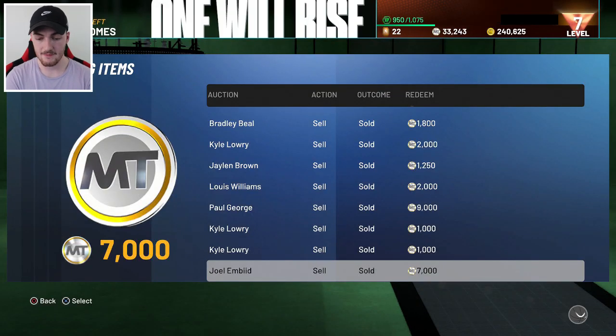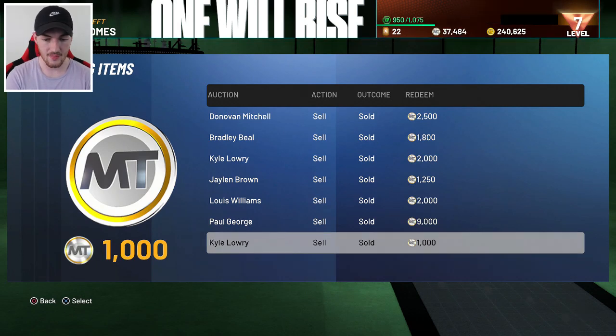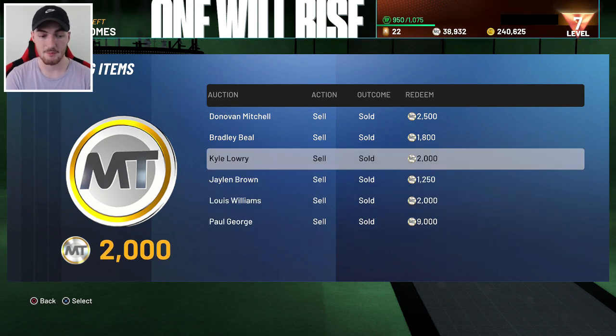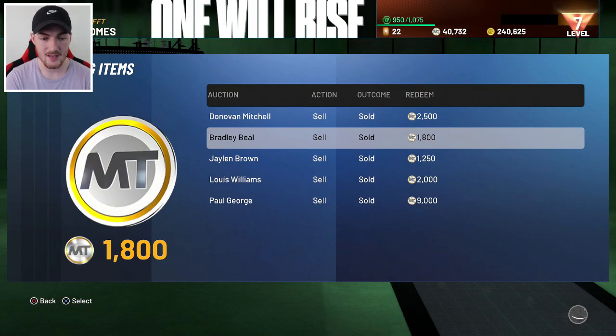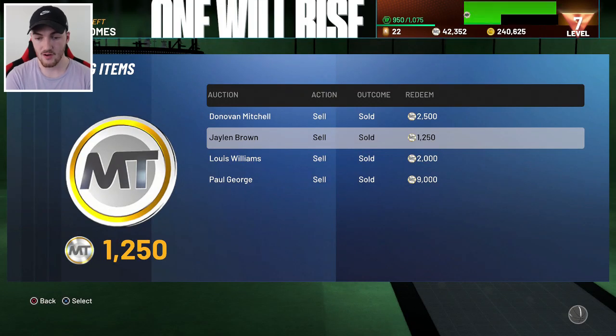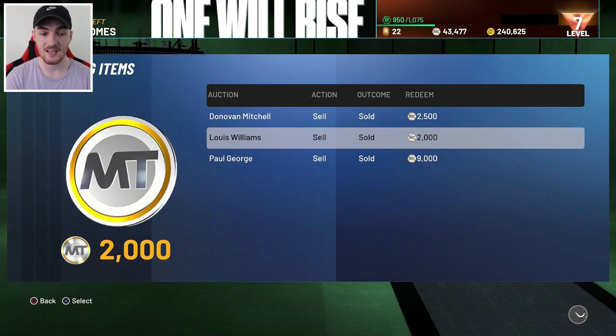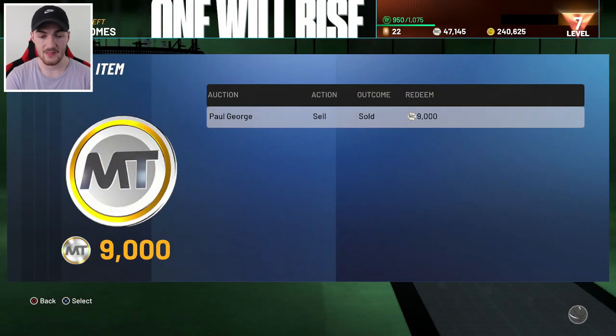I was able to sell a Joellen bead for 7K MT. Kyle Lowry — I sold two of him, two for 1,000 each. But when the game was still new I sold one for 2,000. You've got to keep an eye on it as much as you can. Bradley Beal for 1.8K, Jalen Brown for 1.25K, Alou Williams for 2,000 — he sells for under a K now. Donovan Mitchell for 2.5K. And I got a PG right here that I was able to sell for 9K, which was actually a duplicate.